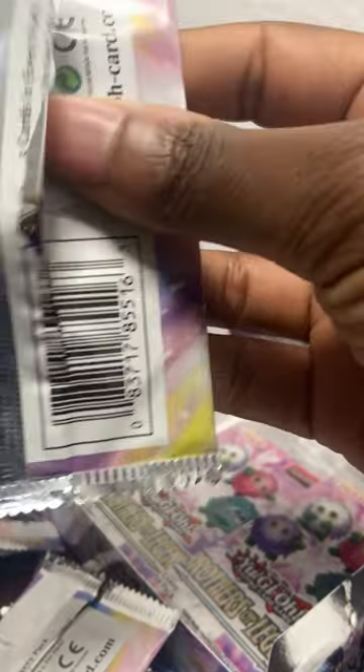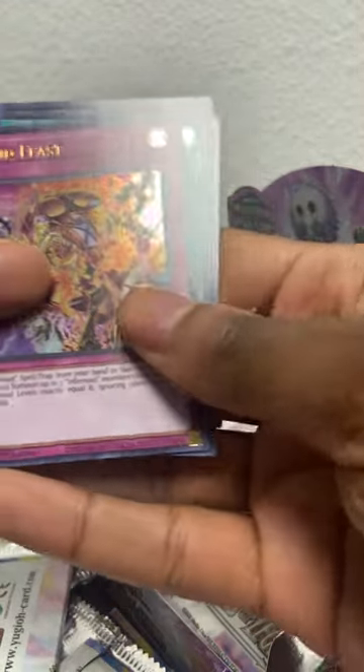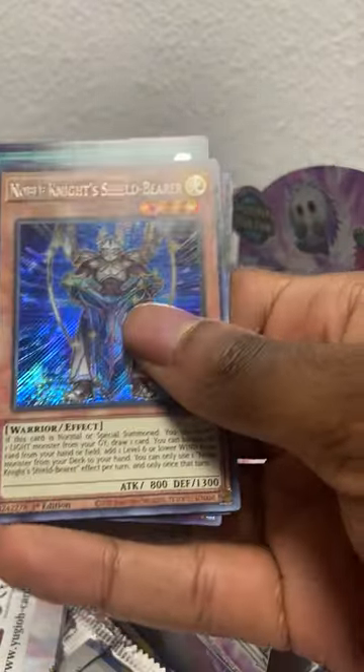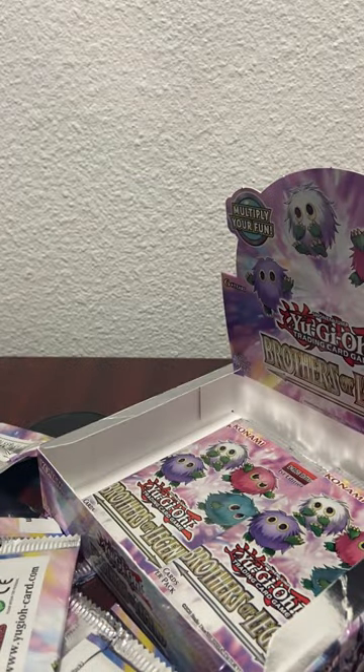I think a lot of these cards in here were reprinted in the mega tins. The Deal of Destiny - interesting - Void Feast, another Dark Knight - I like this card. Got a Right Hand Shark and a Noble Knight Shield Barrier - a lot of Noble Knights in here.